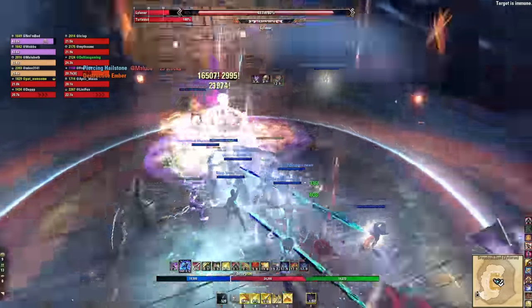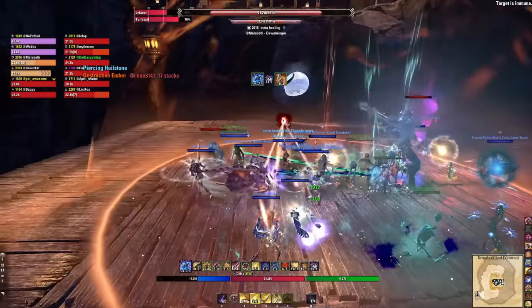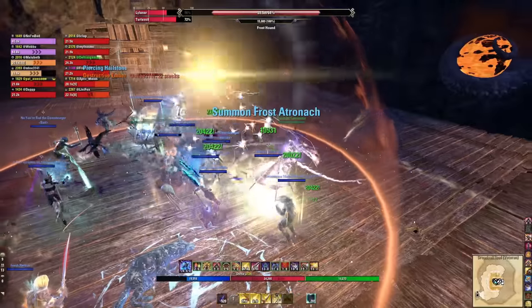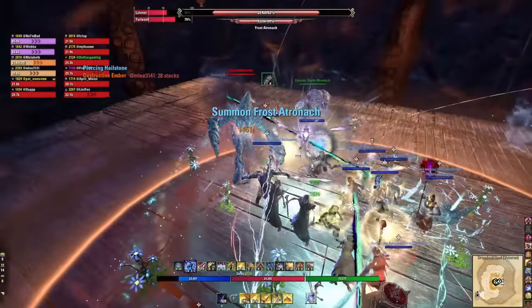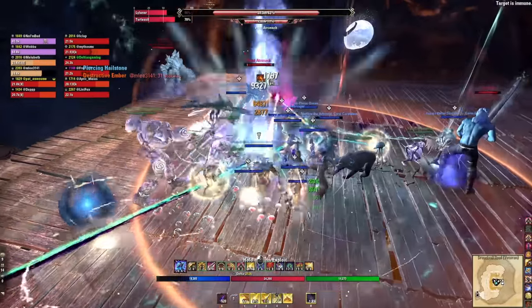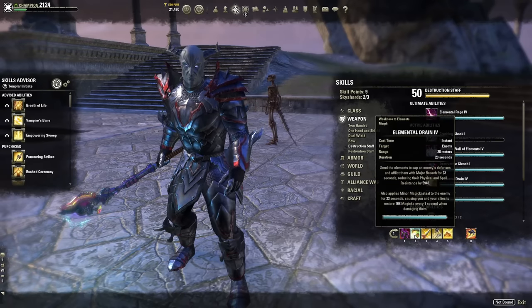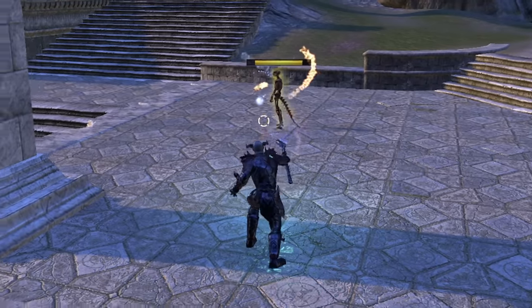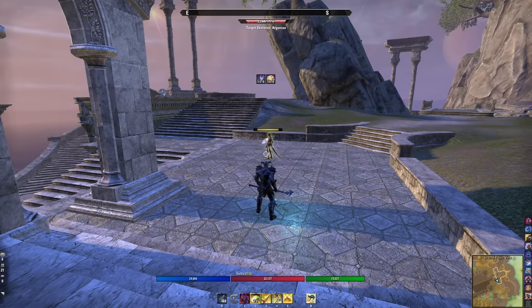In Vateshran Arena there are laser beams that kill you if you don't take them out — casting Elemental Drain on that target ramps up your DPS during that window. Another advantage of Elemental Drain is it doesn't aggro the target, so you can apply it and wait for your tank to pull or drop a meteor without pulling aggro.